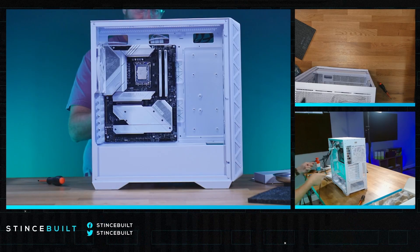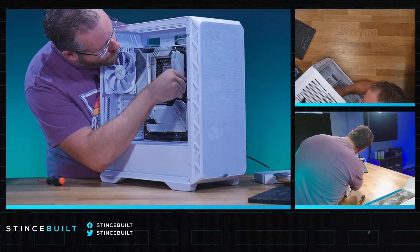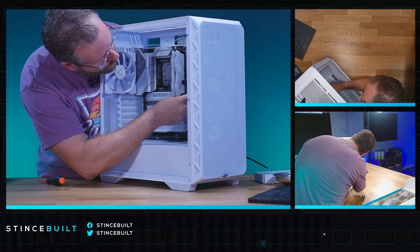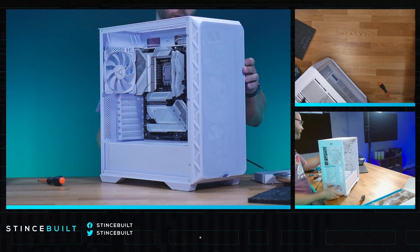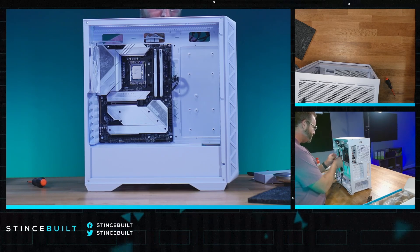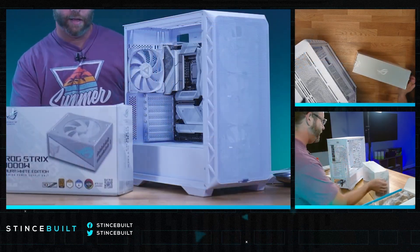Let's start getting our cables in. USB 3.0 and Type-C are going to go in first. Next will be our Type-C — all in there. Let's work on the zip ties for the fans now — our power switch, our fan header, and our RGB headers. We'll get those in here in just a minute. We're going to get this power supply going.